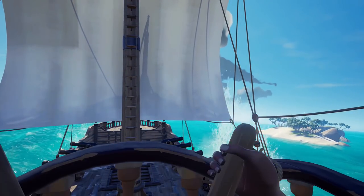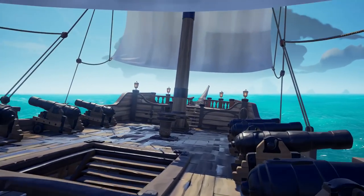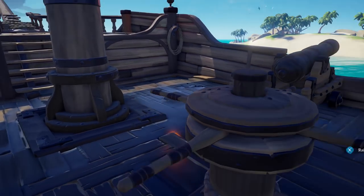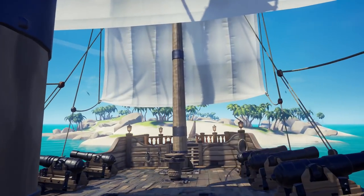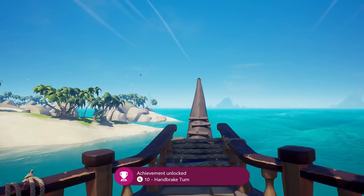My favourite anchor trick is the handbrake turn. If you suddenly find yourself off course and need a more violent change of direction, push the ship's wheel all the way to the left or right to start turning the ship, and then drop the anchor to perform a violent skid. You'll need to quickly raise the anchor to be on your way, but you will also unlock an achievement in the process.